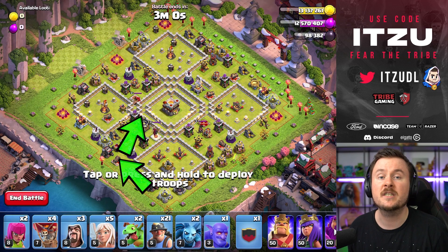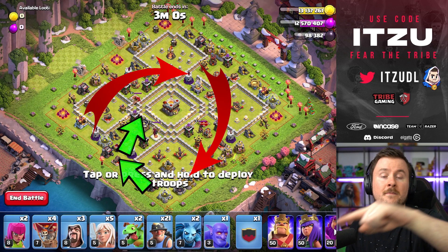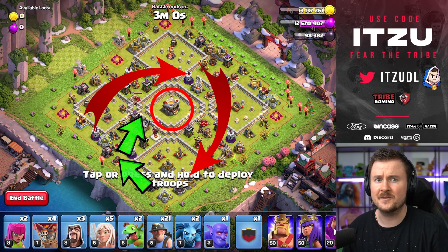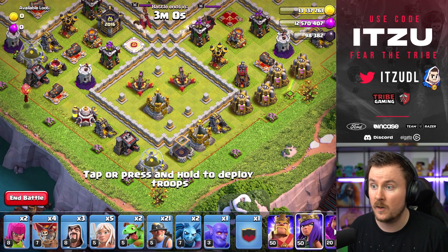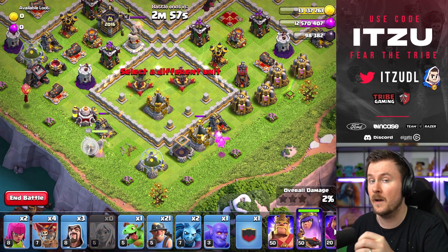This strategy is pretty simple: starting at the bottom side, charge into the Clan Castle, and then just send Miners around the Town Hall, because that Town Hall in the middle is not a defense, so you can completely ignore it in the beginning. So as I said, we're starting at the bottom, in front of the Gold Mine and the Barracks.